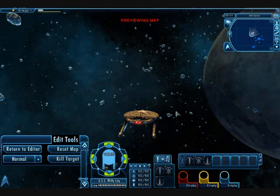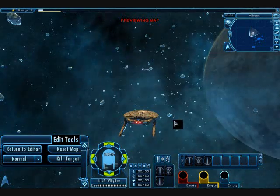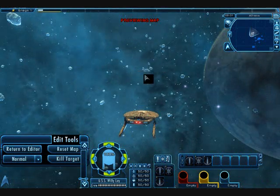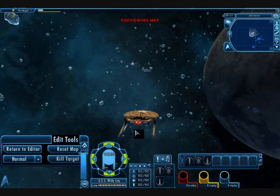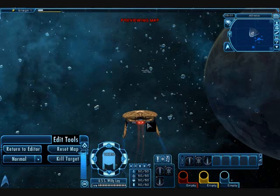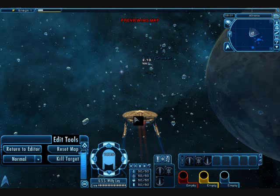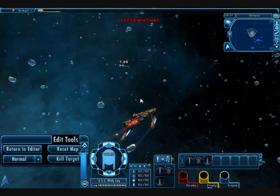But there are a couple workarounds, and I'm going to show you two. Now, right in front of me here is a Miranda. Let's say my mission is to find the Miranda. Notice there's nothing in my Story tab, so everything I did here was with objects and triggers. Once I get close enough to the Miranda, it warps out.